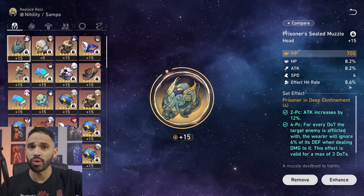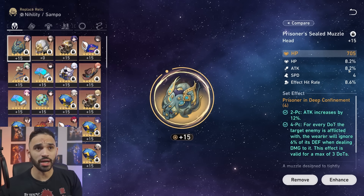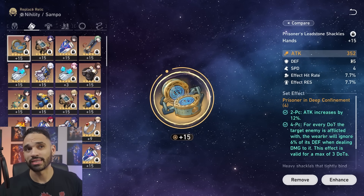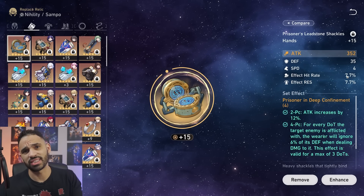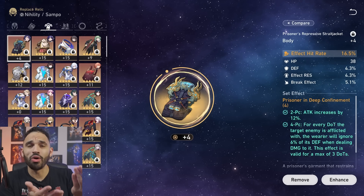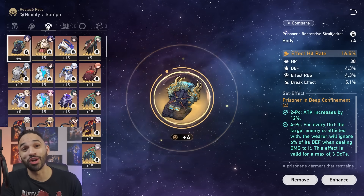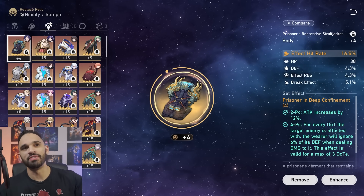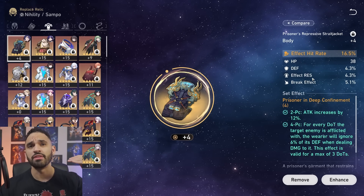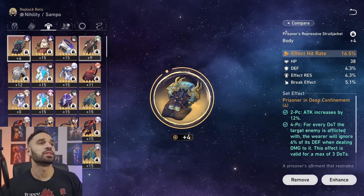For substats, you want attack percent, speed, and effect hit rate — that's it. If you get break effect as a fourth substat, nice, but those three are what you're looking for. A piece with attack, speed, and effect hit rate is a great roll. For the body piece, do not go attack percent — go effect hit rate unless you've somehow already hit 120% EHR. Effect hit rate is incredibly valuable for her due to dual scaling, so aim for effect hit rate on the body and speed and attack percent in the substats.